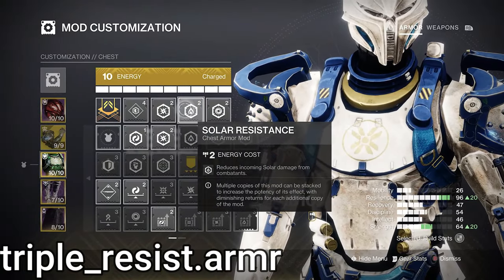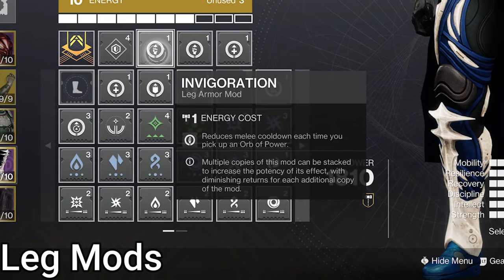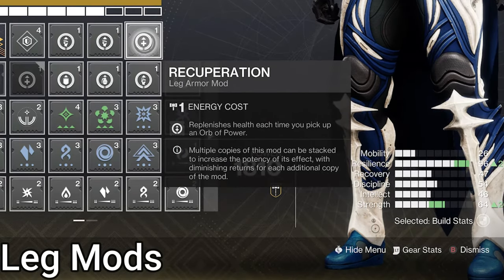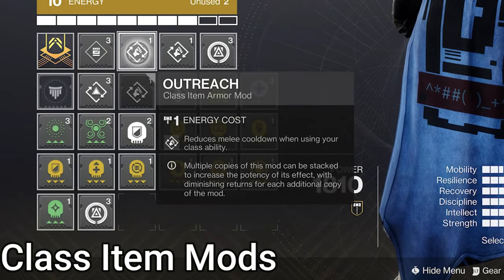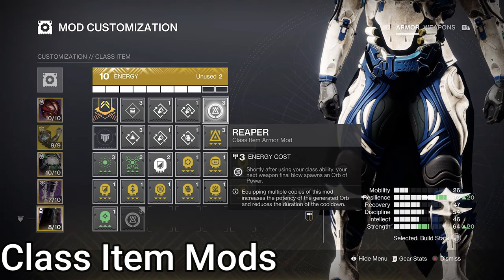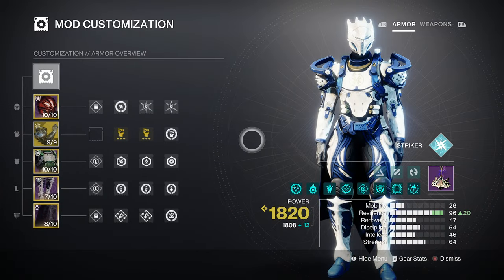On the Chest Piece, triple resist mods — that's all the Chest Piece is good for outside of raids. On Boots, double Invigoration: gain melee energy when you pick up an Orb of Power, more for each copy of the mod. We also have Recuperation, giving health on orb pickup. On the Class Item, double Outreach — giving melee energy when we use our class ability, more with each mod. We also have Reaper, which allows class ability usage to generate an Orb of Power on your next weapon kill.